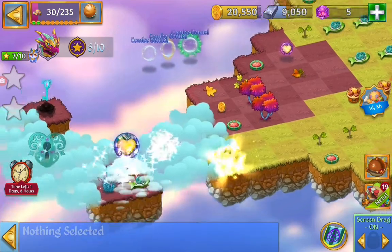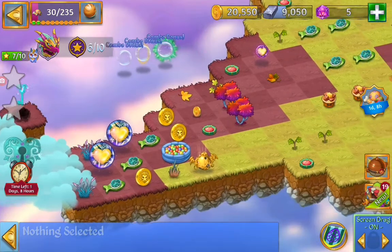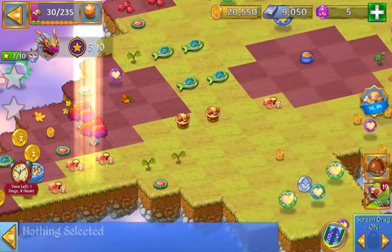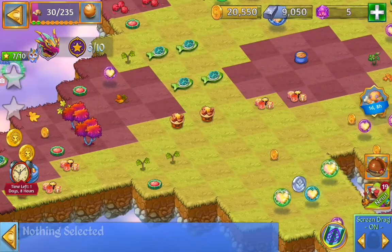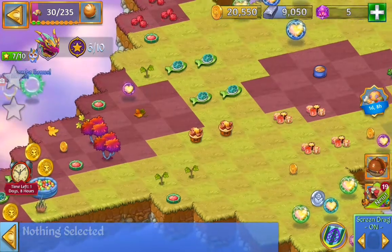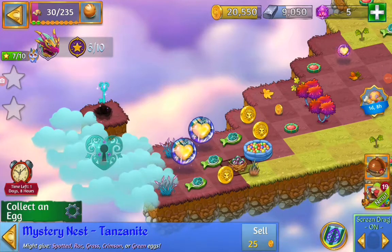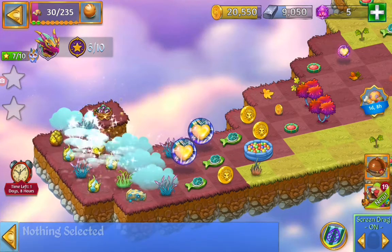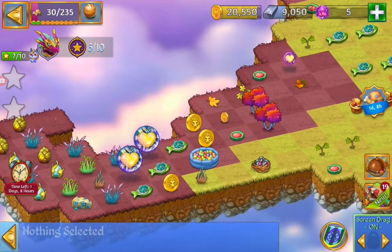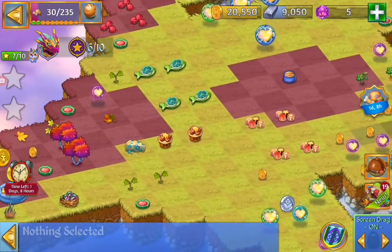Here we're going to open up that cloud key with the capsule. More fish, and that harvest of bubble pool. Here we got that level five. Need to make one more fish. Gonna open up that nest. Here we got some dragon eggs.